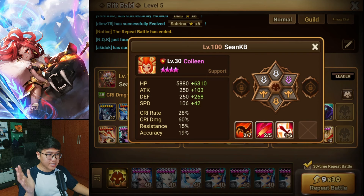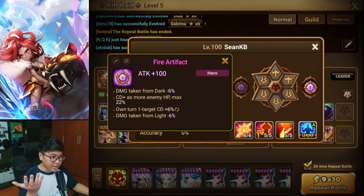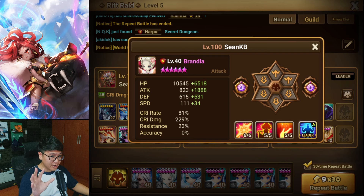Next up will be Brandia with attack, crit damage, and attack. She can be on Rage or Fatal as well, but my Belliger was lacking damage so I had to put Fight Rune on her — so it's going to be a bit harder to bear if you follow this or don't have enough damage on Belliger. We have crit damage as more HP on the artifact and skill 3 crit damage. She will only have to attack once with skill 3, and that's about it.